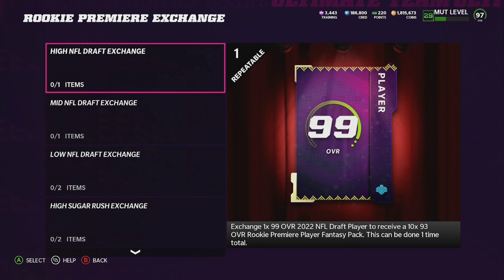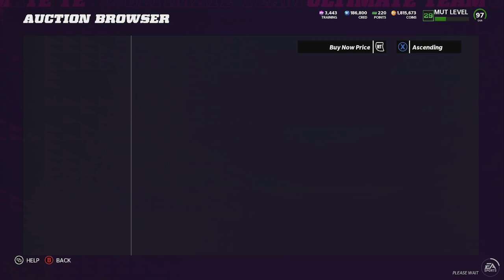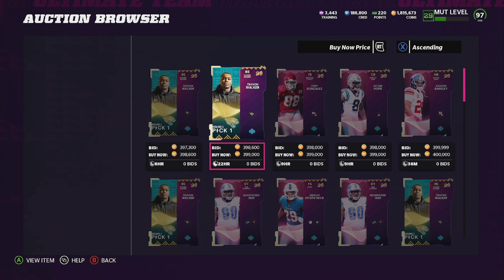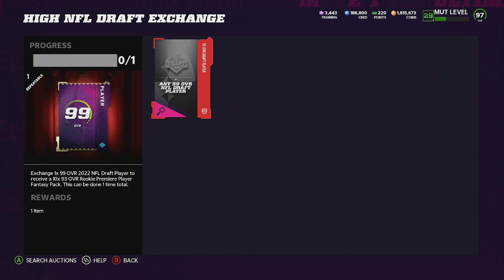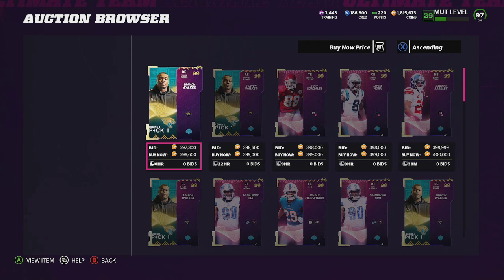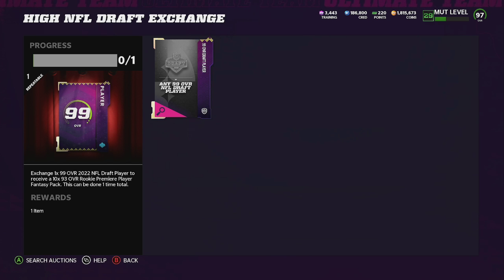As far as the exchange, I didn't stockpile these 99 overalls — I should have — and now look at their prices. These were going for like 100k at some point, like low 100ks. I'm looking at about 398k now. You can only do that exchange one time. I'm trying to hit two million coins, so I'm not going to do it just yet, but you can only do this one time.